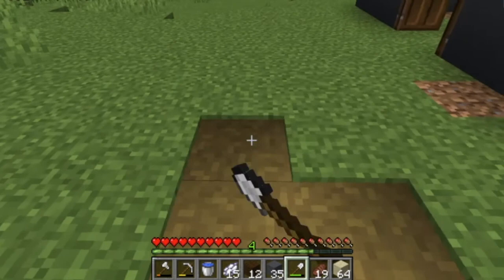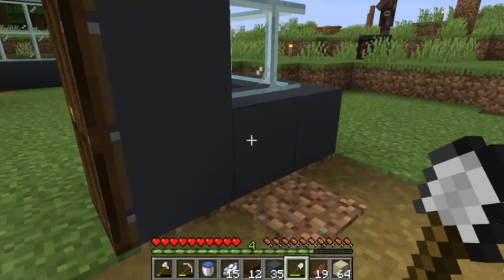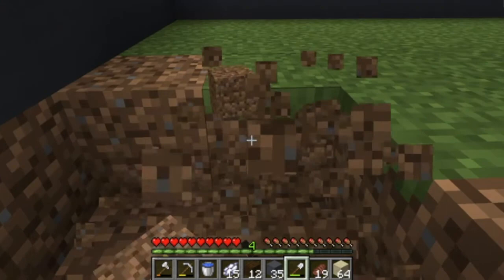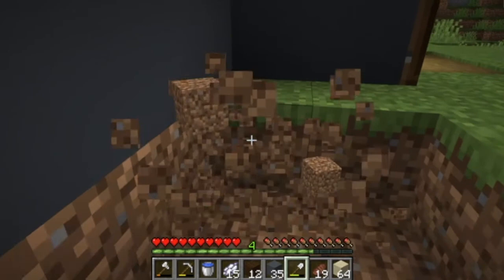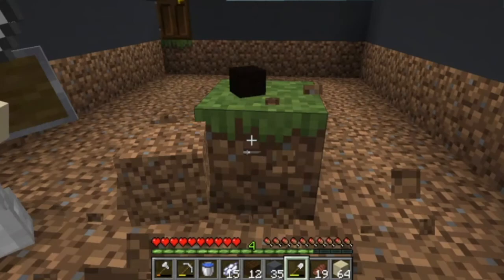I'm going to craft a bunch of white concrete powder and put it on the floor, then we can just put water all over it to turn it into concrete. No holes - patch up that hole, that's your job.